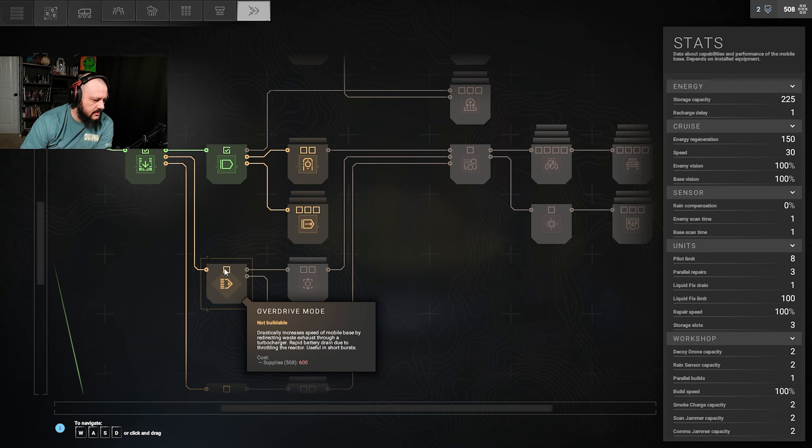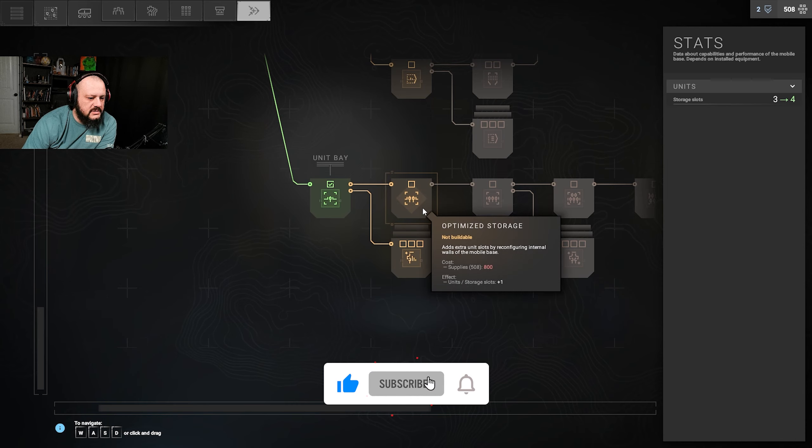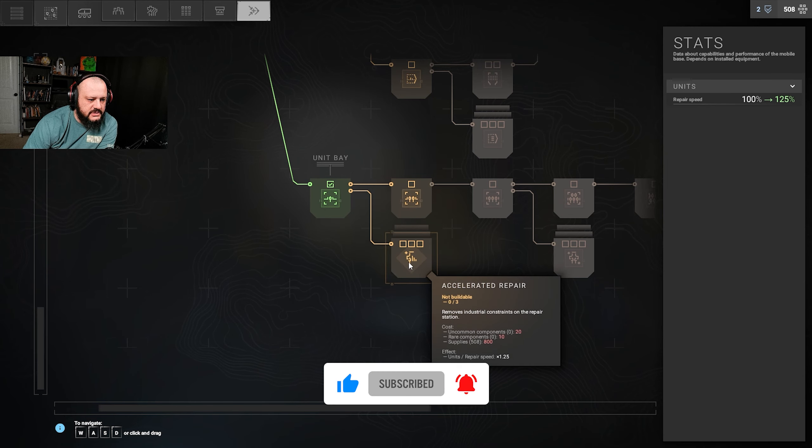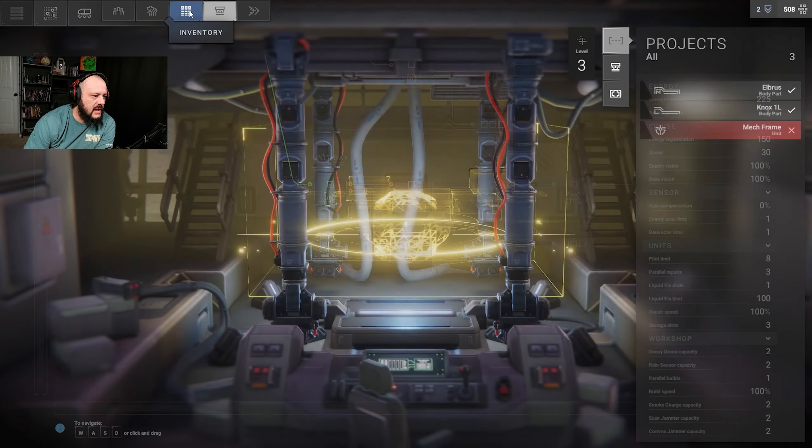We need another unit. Here's the tech screen — optimize storage, accelerated repair. We need 800 supplies. It adds extra unit slots by reconvening internal walls in the mobile base, so we need 800 supplies in order to do that.